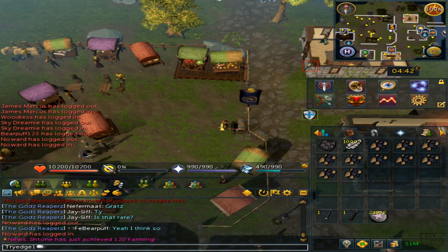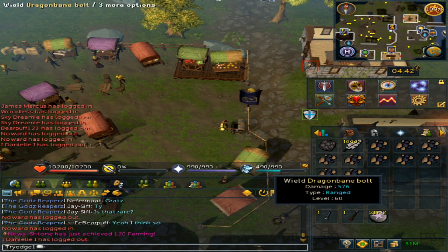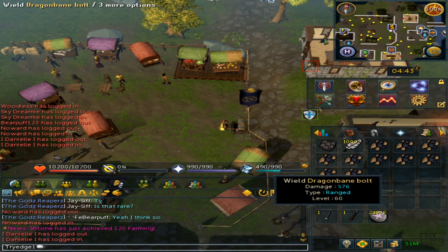Welcome to my guide on how to make dragonbane bolts and or arrows, as these are needed for my most recent guide on how to kill rune dragons. These bolts are also very good for adamant dragons, king black dragon — though I don't suggest it since you kill him fairly quickly — and most notably the queen black dragon. You will hit higher on these if you're using low tier weapons, since these do have a little more accuracy buff.